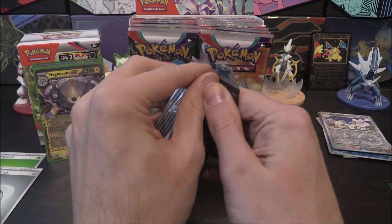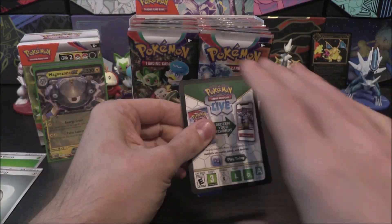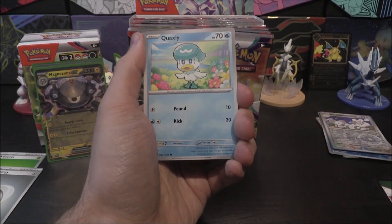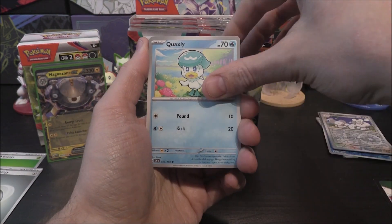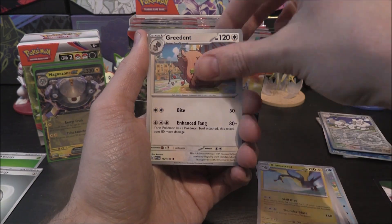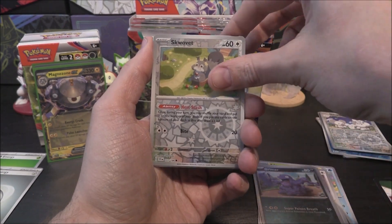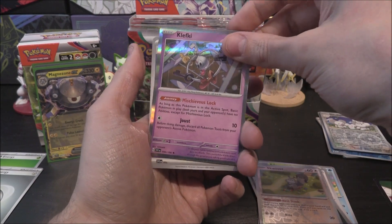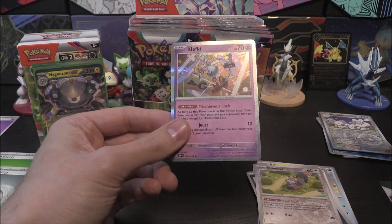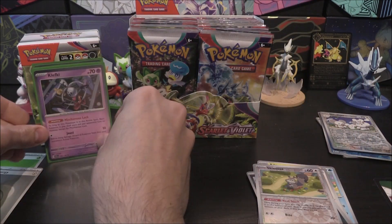Not too sure whether it'll see play — Lightning is looking quite strong, but being a Stage 2 in a game that's very quick is a concern. Third pack: Quaxly, Pawniard, Crushing Hammer, Starly, Kilowattrel, Greedent, Krookodile, Grimer Reverse, Squawkabilly Reverse, and a Klefki as the holo. We have a match! Great, so we've got a match. Already three packs in, we've got one match. Looking pretty positive on the second booster box.